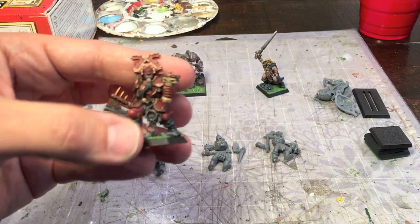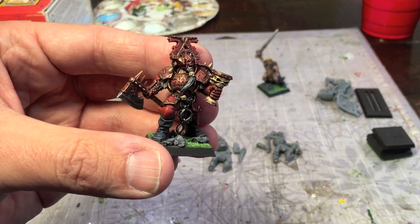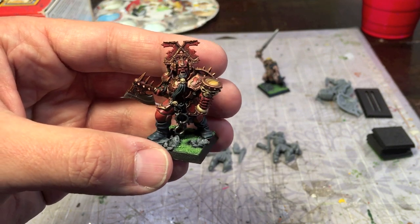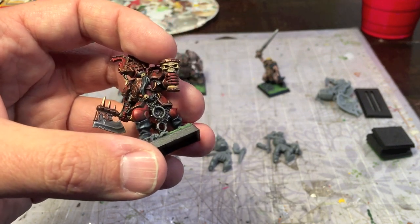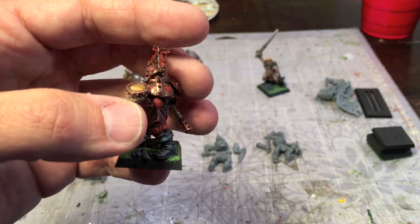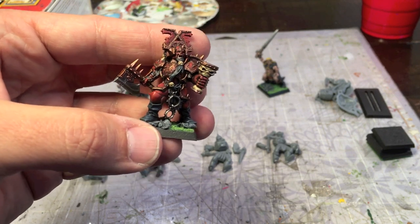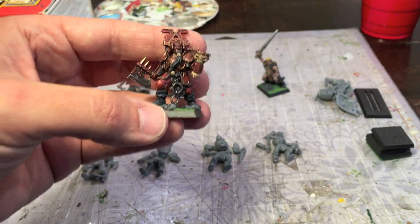Here's my Chosen of Chaos — that's from the first Age of Sigmar starter box, one of the Blood Warriors. I painted this guy up to become my Chaos Warrior for Warhammer Quest. This is Sir Osus of the Liver, if you remember him. He got this cool goblet from a bits bag — probably from some Blood Angels kit. He's going to fight with that, bashing people with his cup, and that'll count as his additional hand weapon.